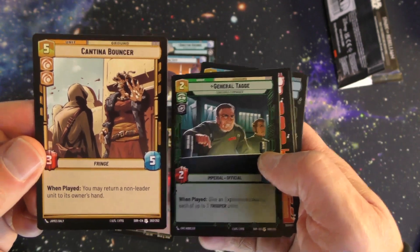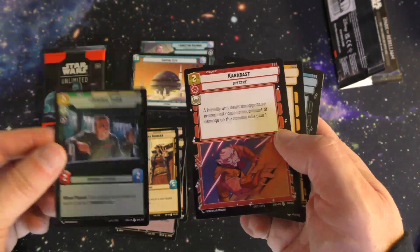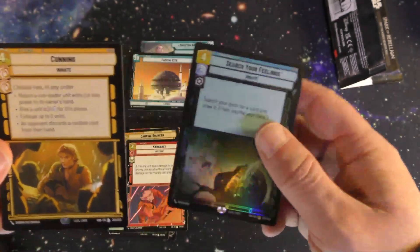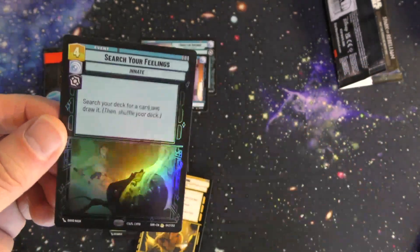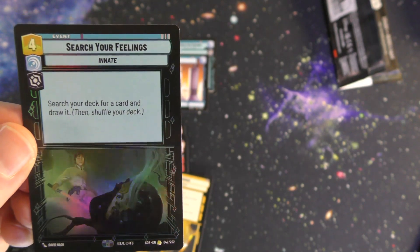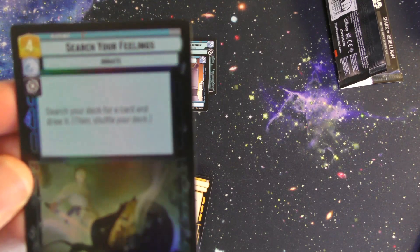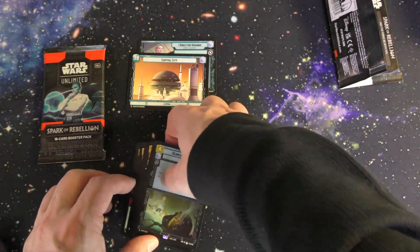Another unit here, and another one. Here's an event they can take place, another event. And I believe each pack is supposed to contain one foil card — in this case we have a 'Seize the Feelings' card, and that one is the foil card as you can see there. So that was what we had in this first pack.